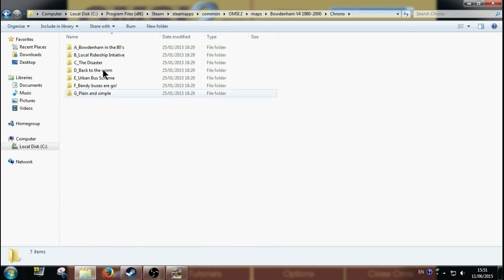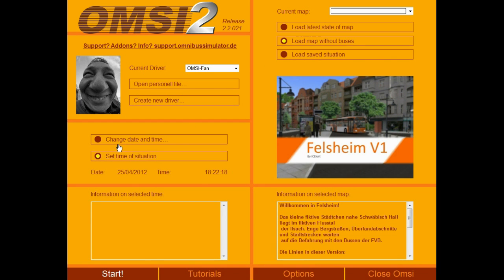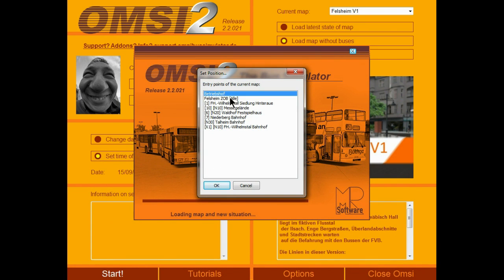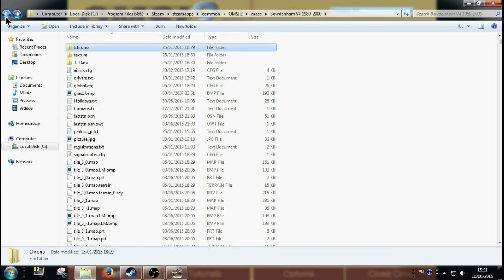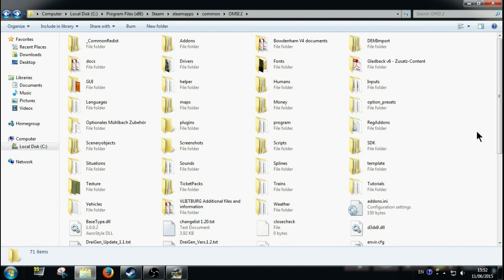Also Bodingham has chrono events, so if you go into your chrono events they all have an AI list too. So it's a bit of a nightmare. I'm just going to load the map without buses, start it up, and go back to the depot. So while it's loading — Local Disk C, Program Files (x86), S, Steam, S, SteamApps, Common, OMSI 2, Maps folder, and whatever map you want to click into — it's always the AI list you're looking at.